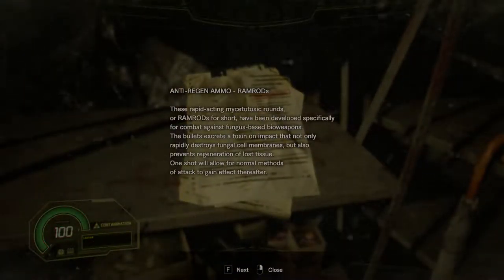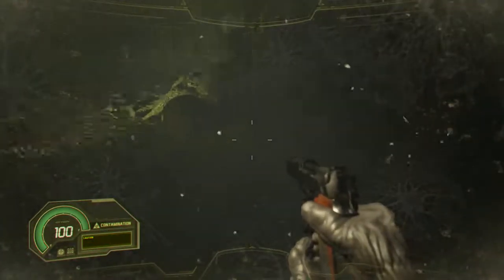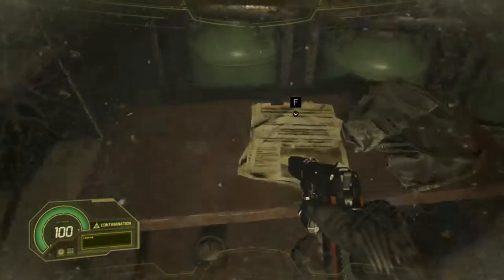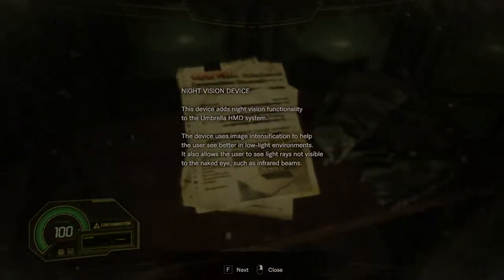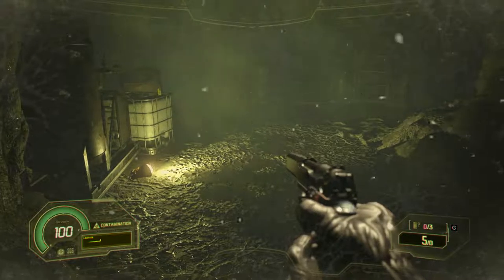Anti-regen ammo - ramrods. These rapid acting Myceotonic rounds, or ramrods for short, have been developed specifically for combat against fungus-based bioweapons. The bullets excrete a toxin on impact that not only rapidly destroys fungal cell membranes, but also prevents regeneration of lost tissue. One shot will allow for normal methods of attack to gain effect thereafter. These ramrods on pretty much most normal enemies that are immune to bullets will kill them outright in one hit. Obviously on bigger enemies they might take more than one.